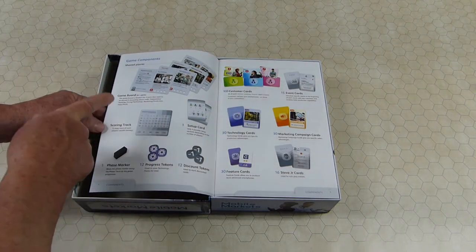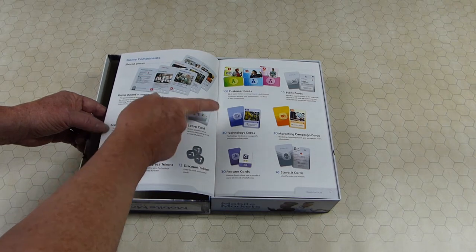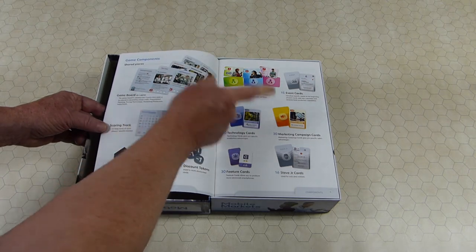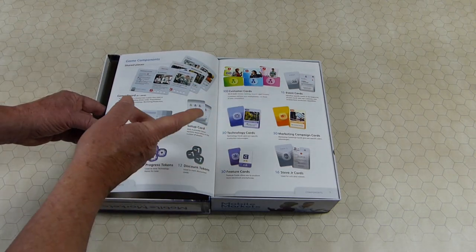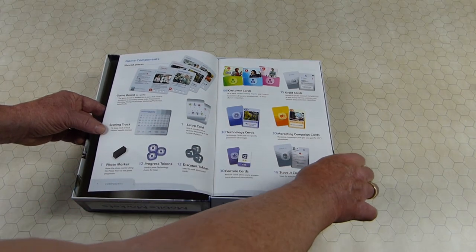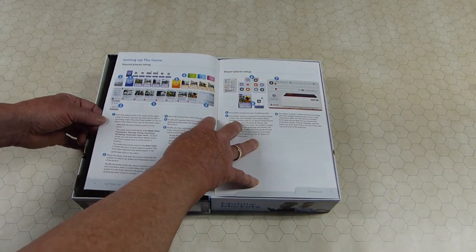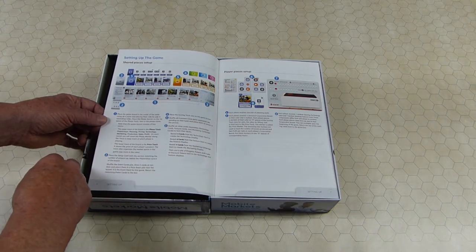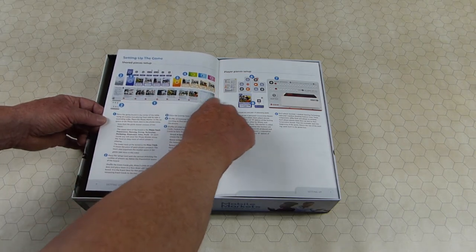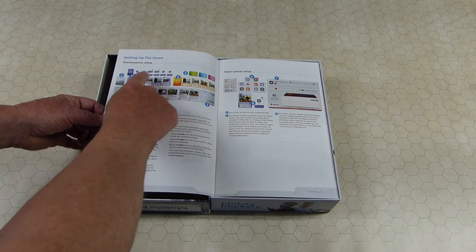There's a set of event decks that occur during the game. Technology cards give you specific production advantages. Marketing campaign cards give you specific sales advantages. Features you can acquire to add to your phone. And there's a solo deck — Steve is the solo opponent in the smartphone game. In the game, you lay out the shared pieces, which is the round order track and the scoring board, along with the market for features, technology cards, private customers, and marketing cards.